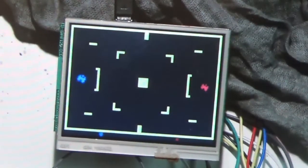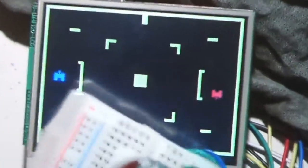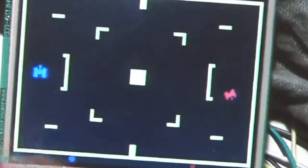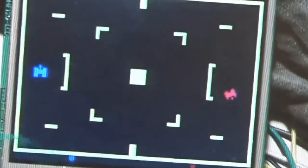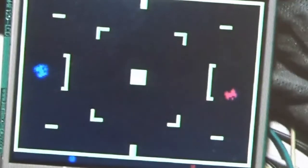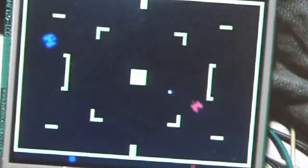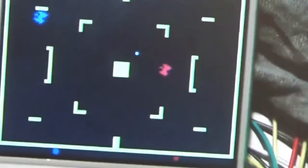We're each controlling one of those tanks. The controller has a rotating potentiometer and then some buttons on it — a trigger. Here's the gameplay: you can go forward, backward, and shoot. The first person who gets to 5 wins the game.